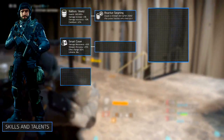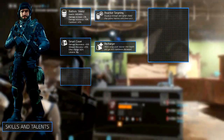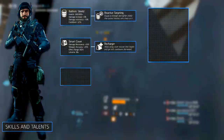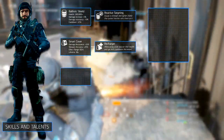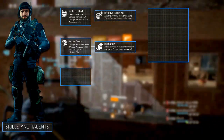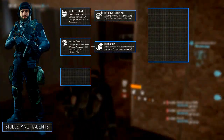The secondary skill we recommend is Smart Cover with the Recharger mod. It reinforces cover, increases damage resistance and weapon performance for you and your allies behind it. The Recharger mod allows allies to recover their health and decrease skill cooldowns when in cover. When you're playing as an offensive tank you could go for Pulse, Sticky Bomb or Seeker Mine, but we use Smart Cover to increase the survivability of our teammates.